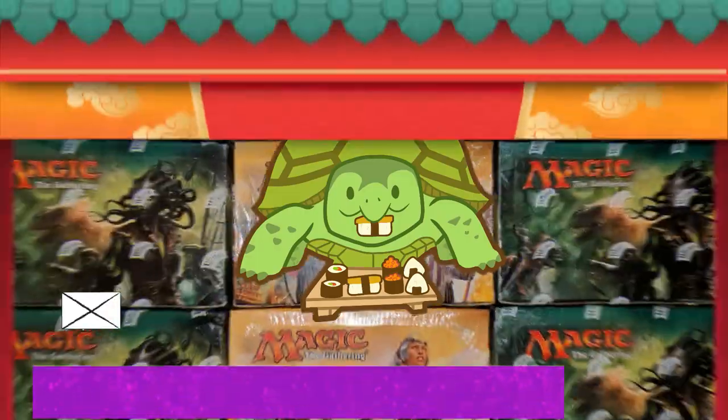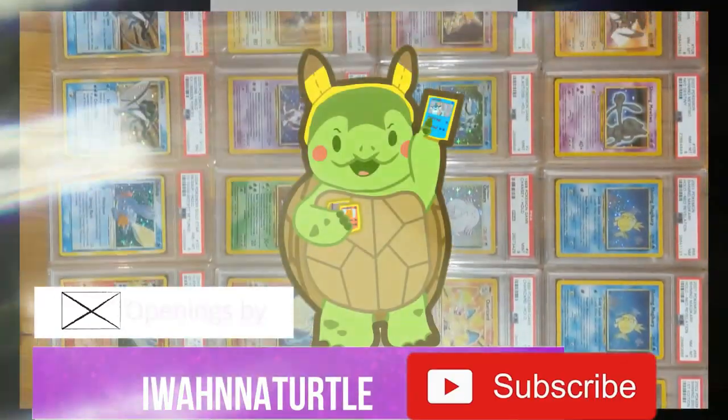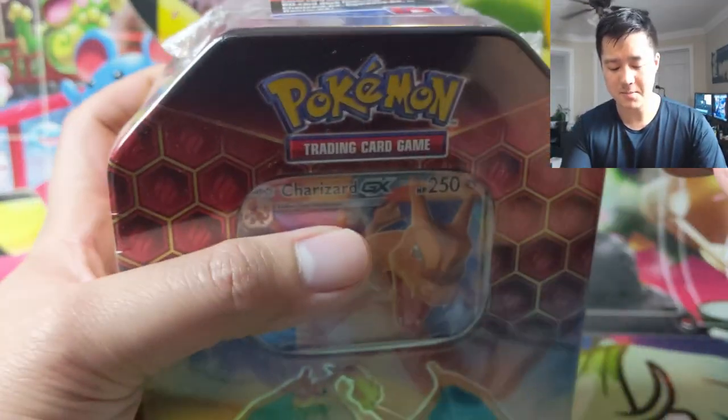We got 8 shots at a Rainbow Charizard and 8 shots for a Shiny Charizard. I'm Moana Turtle and today we have a Pokemon opening. We are doing a good old fashioned Charizard hunt looking for that Rainbow Charizard and that Shiny Charizard. We have 2 Hidden Fates Tins and a Burning Shadows ETB. We're going to start with a Hidden Fates Tin, then transition to Burning Shadows, and come back to Hidden Fates to wrap things up.